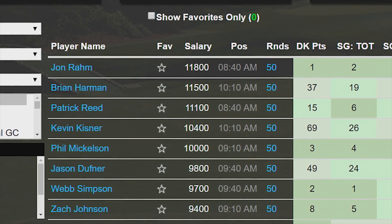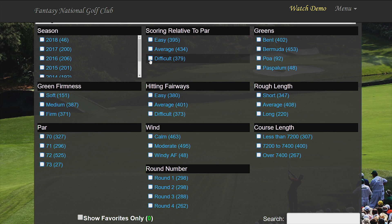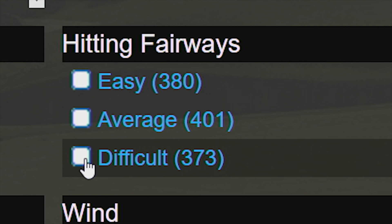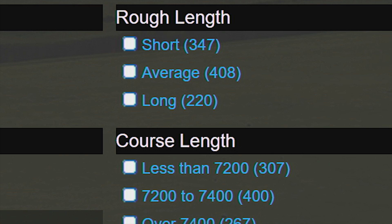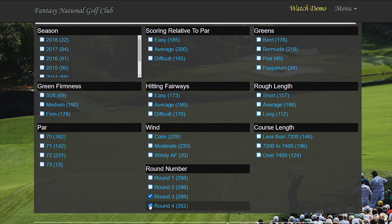The Fantasy National Stat Engine allows you to filter your stats to only include rounds played in certain conditions. Want stats exclusively from rounds that played tough relative to par? How about rounds where hitting the fairway was kind of difficult? Where the rough was long? Rounds where the wind was blowing? Or just who played well on the weekend? You can find it.